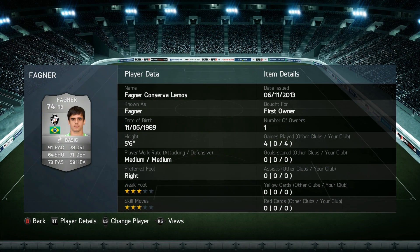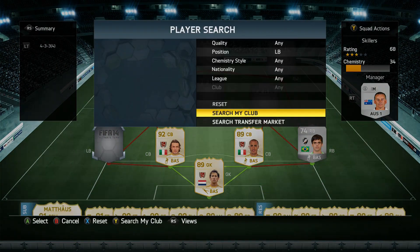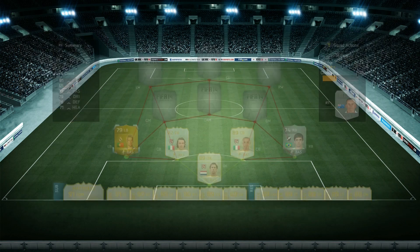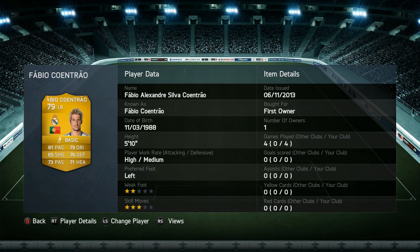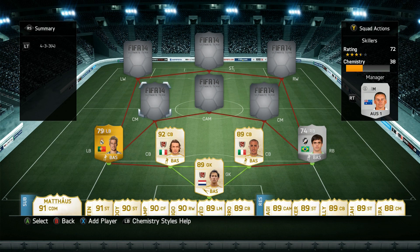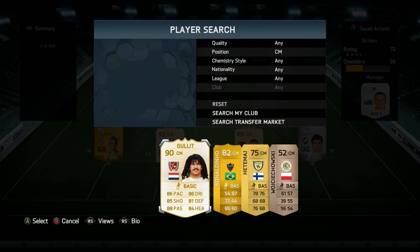On the right-back we have Fagner, who is mainly there for chemistry reasons for my attacking players, but he still has good stats — all-right work rates, 91 pace, decent passing and defending. On the left-back we have Koen Trau. Again, there are probably better left-backs on the game, but he's mainly there for chemistry. It's fine getting slightly weaker full-backs when you have legendary center-backs who are ridiculously good.